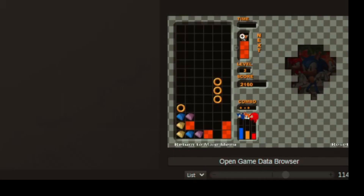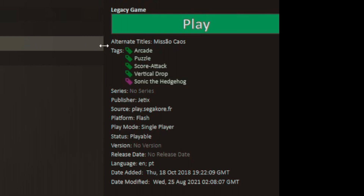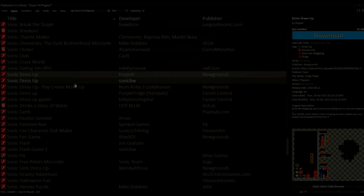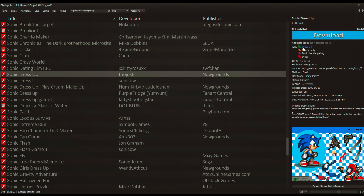There was this puzzle game from Sonic Heroes that I remember playing, so I just type in Sonic Heroes and there it is. You get an image to give you a good idea of what you're clicking into, and it's separated by tags — arcade, puzzle, score attack, vertical drop, and Sonic the Hedgehog. If I click Sonic the Hedgehog, it gives me a bunch of games based around Sonic.